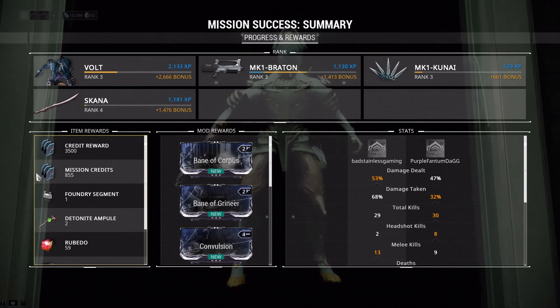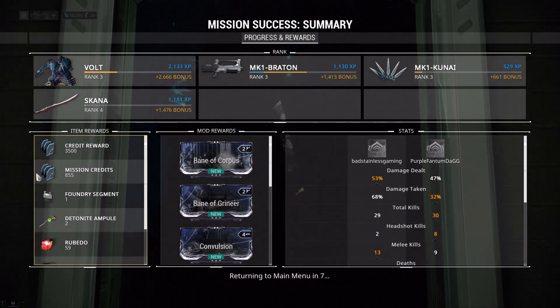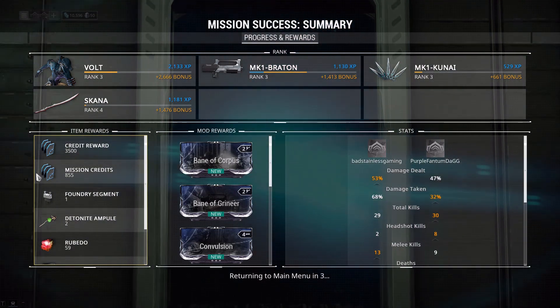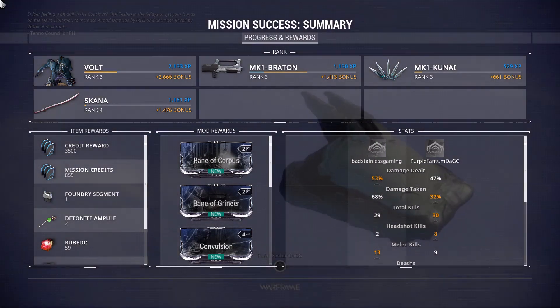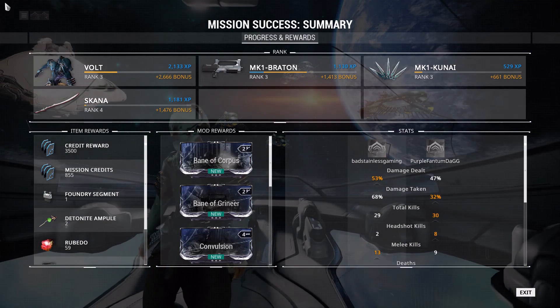And more mods — I think these are preset mods that it's giving us. I notice they seem to be very particular in what they're giving us. Bane of Corpus and Bane of Grineer — it's very unusual that you get both of those.